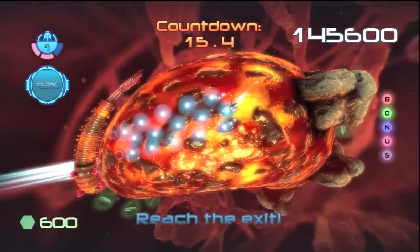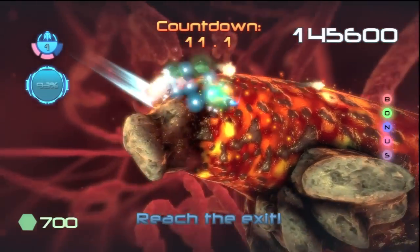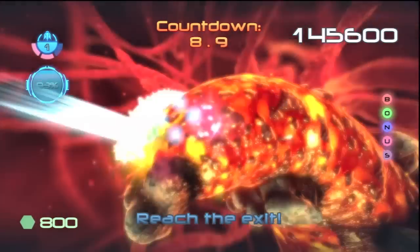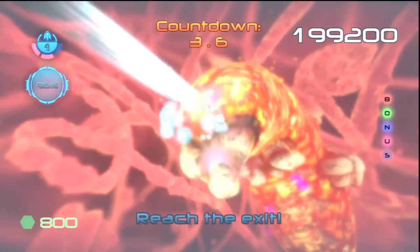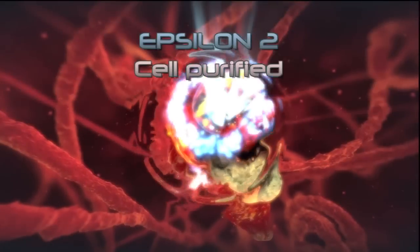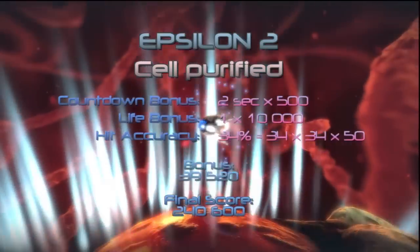A little snail thing is blocking the exit, so I'm going to take that out — I got more points and also got the bonus. While I was flying around I spelled out the word BONUS with little discs that drop down, so you want to pick those up and get into the bonus round.